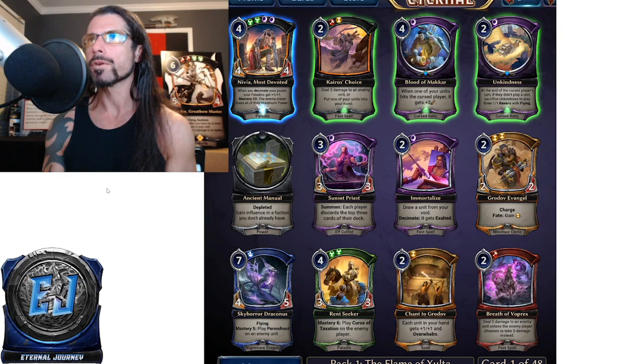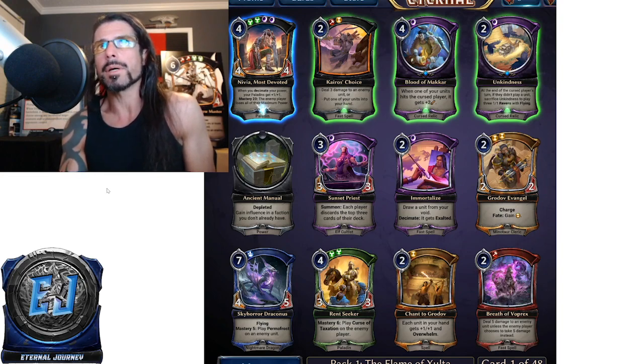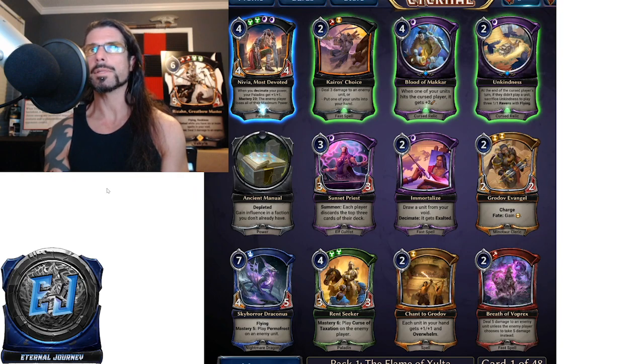Unkindness is a cursed relic at uncommon for two and a Shadow. At the end of the cursed player's turn, if they didn't play a unit, sacrifice Unkindness to play three 1/1 Ravens with flying. This is the perfect combo with Blood of Makar — play this on two, and when they break it and you get three Ravens, you can play Blood of Makar to make them 3/1 flyers. Right now Unkindness is probably the higher pick — getting three flying stats for two is a trade-up, even across three bodies.